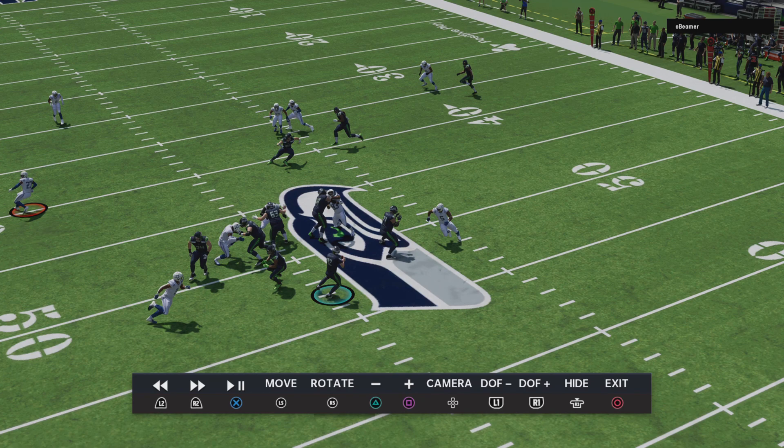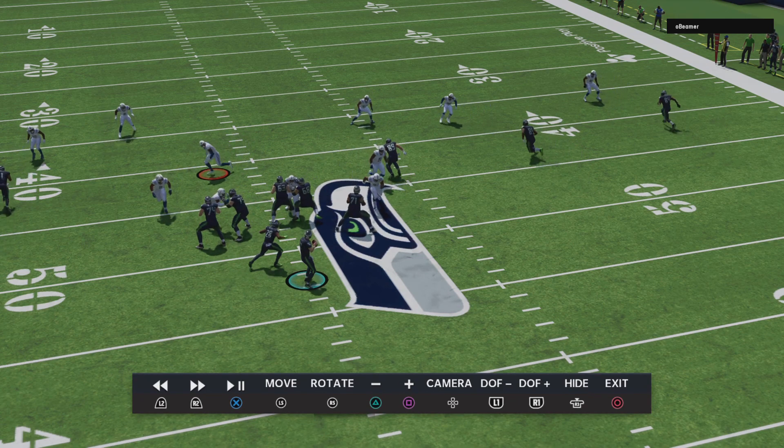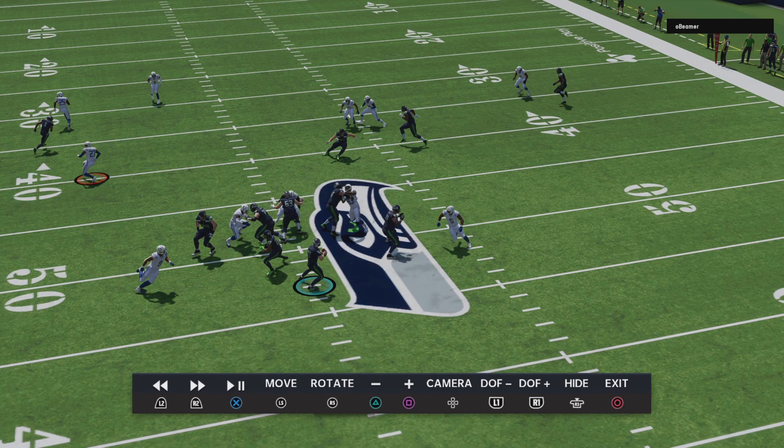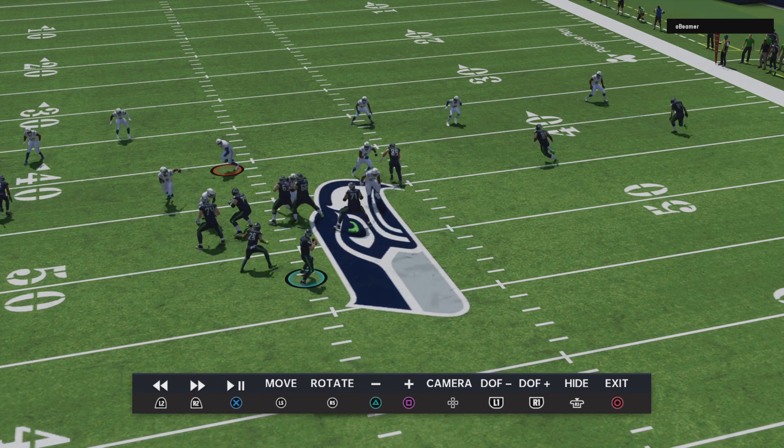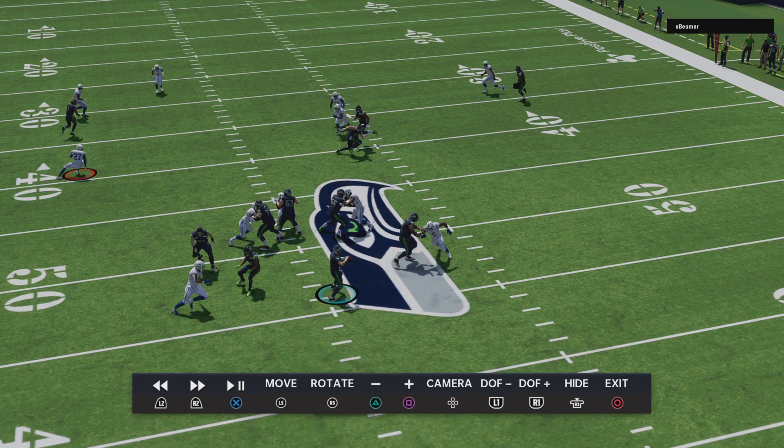Congrats, EA — give yourself a golf clap. EA, you did something right in the game. This is why I'm not so sure that the blitz needs to be patched. I think offensive logic needs to be fixed. Because as you see right here, the right tackle slid off the defensive end to pick up the looper, the right guard picked up the defensive end, and the running back came over and picked up the other looper. That is great logic by the offense — well done by EA if they could do it all the time.